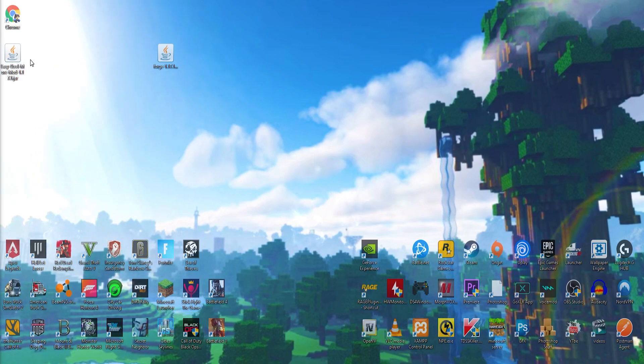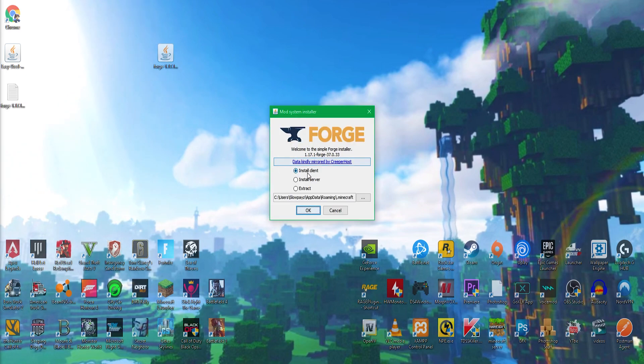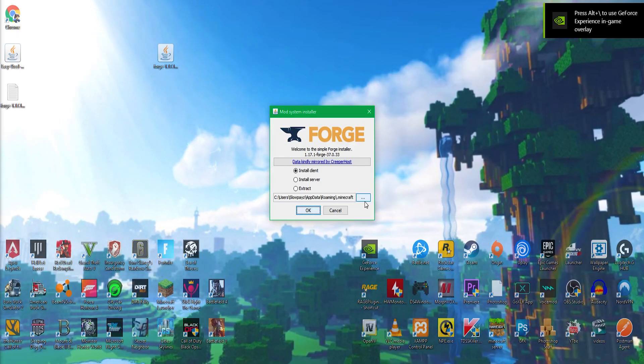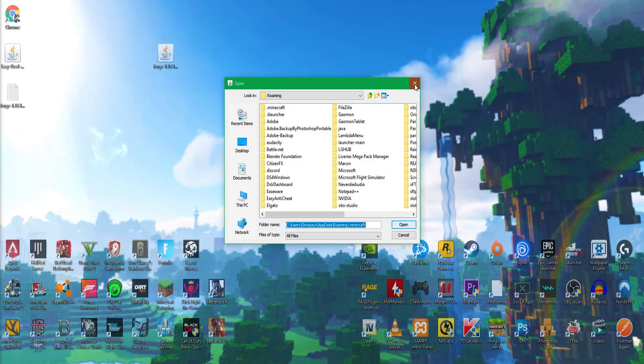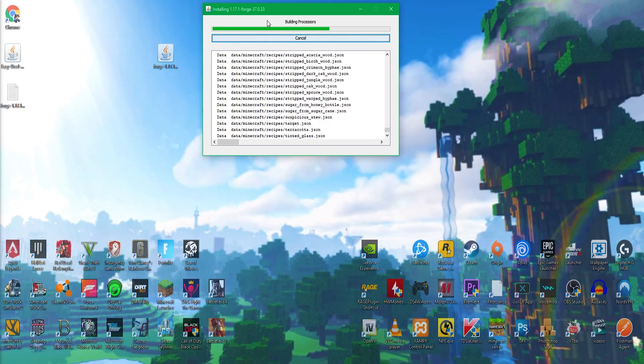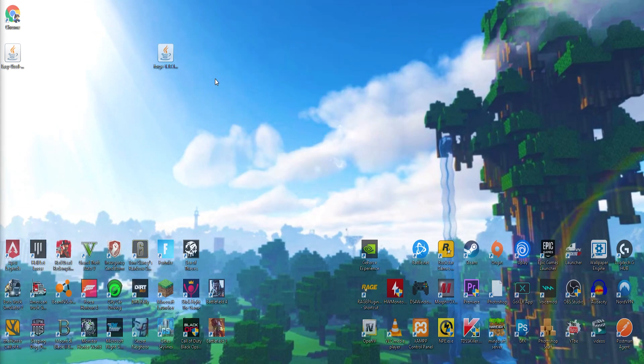If your file doesn't show as a jar with a coffee mug, right-click, click Open With, and select Java. Now double-click the Forge installer file. Once it opens, click the top option and make sure the path says .minecraft. If it doesn't, click the three dots and find your Minecraft installation folder. Once it says .minecraft, click OK. It will take a little bit to install depending on your computer speed.